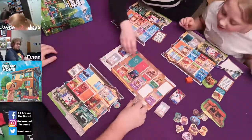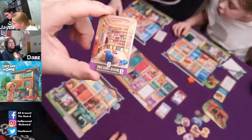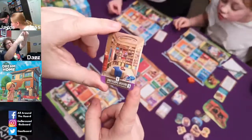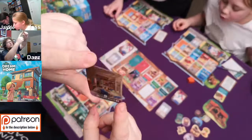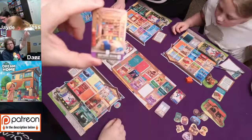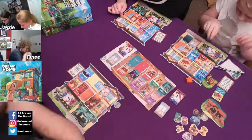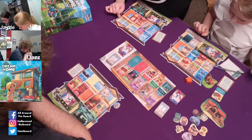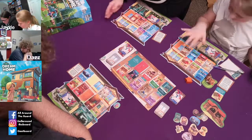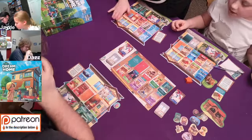A dressing room - some of these rooms get one point if they're on their own, but you'll notice the little colour to the side. It does say at the bottom: worth three points if attached to a bedroom. So it's good to have a dressing room, but it's better to attach it to a bedroom. I need a bathroom. I actually do need a bedroom at some point. Jess, you're going first.